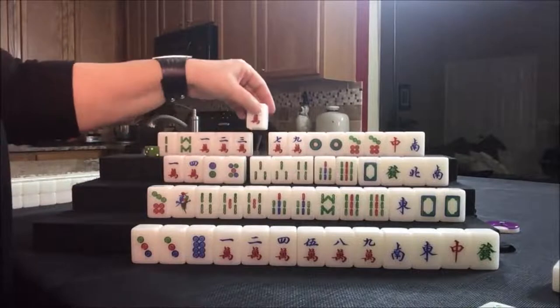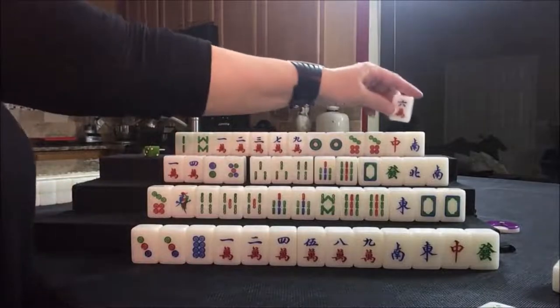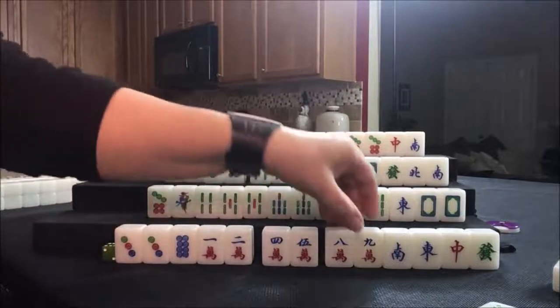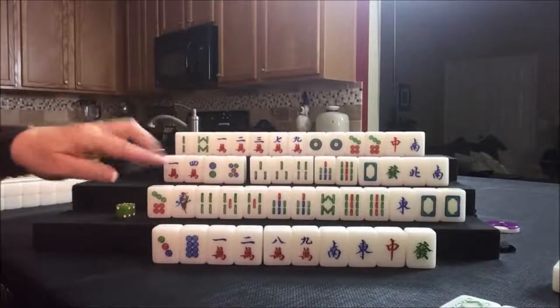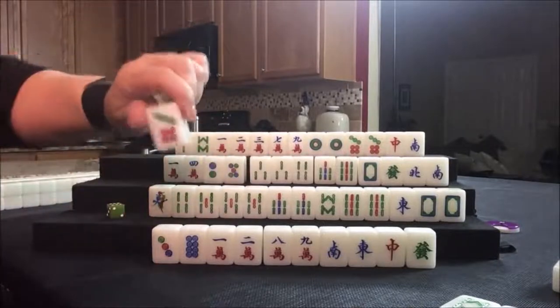Drawing for this player — we have 1, 2, 3, 4, 5, 8, 9 with no pairs. Let's chow. There's a chow — get rid of the three dot. Nobody can take it, so we draw five bam. Nice! Let's get rid of the seven bam — that's actually a seven dot.